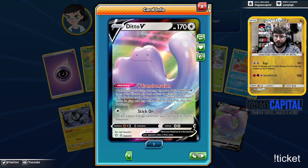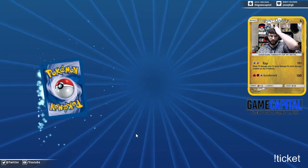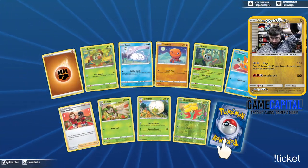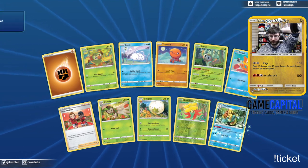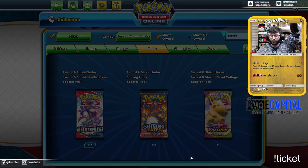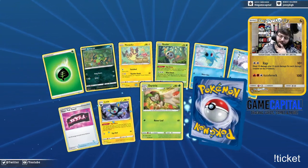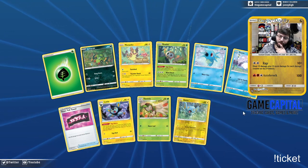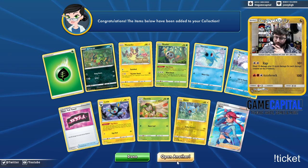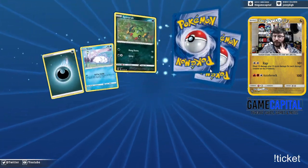Ditto V! Now that is one down, need two more I think, to play the deck. I do plan on building a Ditto box because some of my favorite cards are Mew EX, Marshadow GX. I kind of like Mewtwo, but it wasn't as fun as I was hoping. Another Skyla — I guess I'm playing a Skyla deck, right? I need to get those Poké Balls.